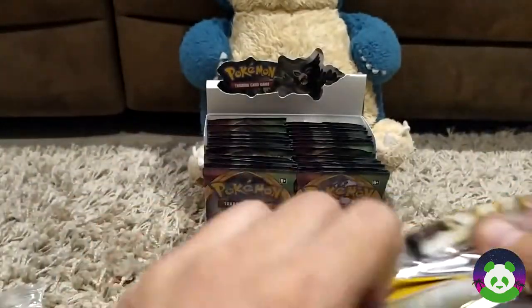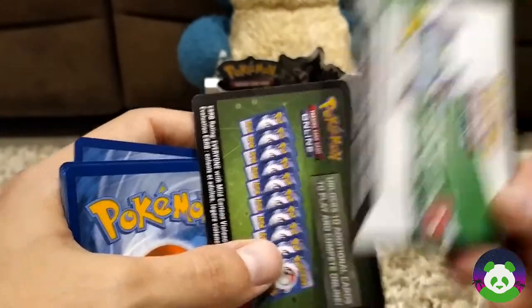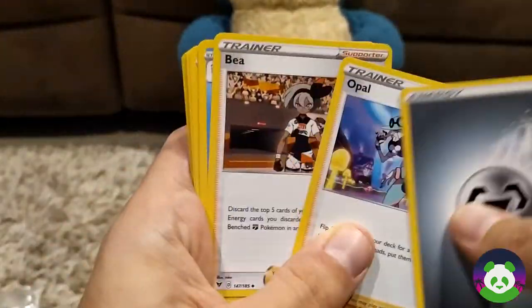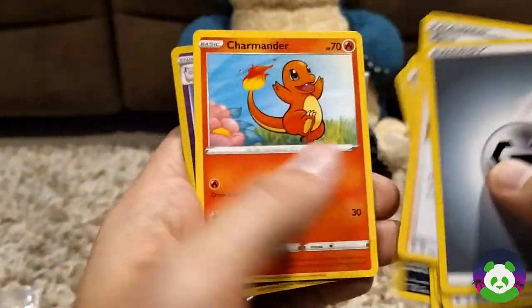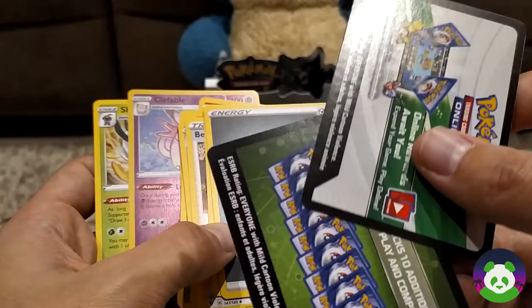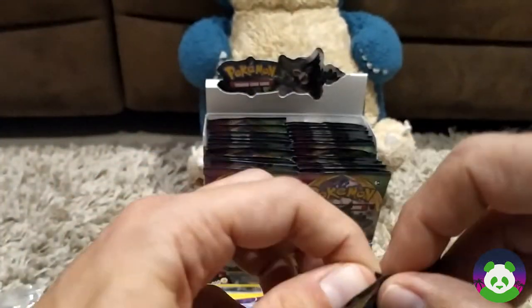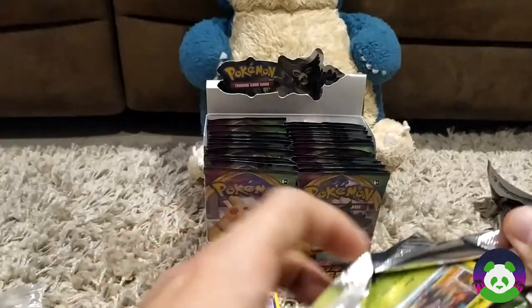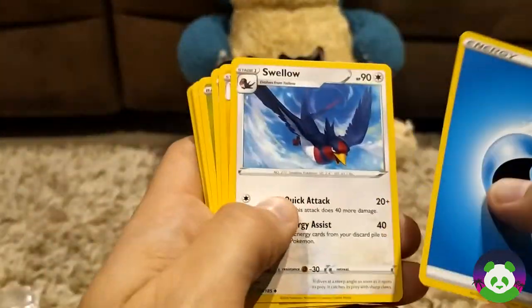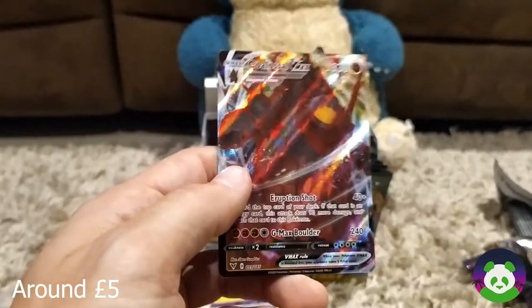I'm not going to pay attention to the order the packets come out. They've changed these, so in theory it shouldn't matter which one you get. Previously it's always been the white ones to get the rarer card — that might not be the case anymore. So far though, the white has been the rarer card and the green isn't. There are a few cards that are quite nice — there's a gold Orangutan, a few rainbow rares. I do think about buying them individually, but that's not very fun. We've got our first VMAX — Coalossal, not one I need.